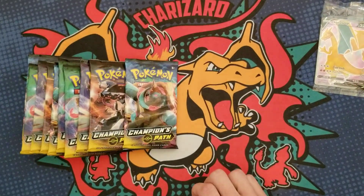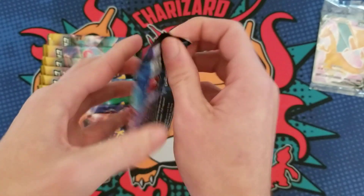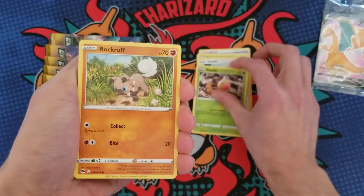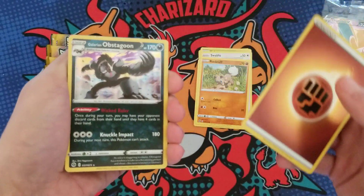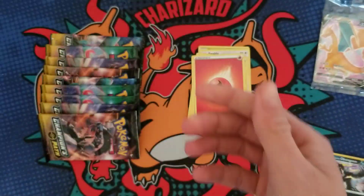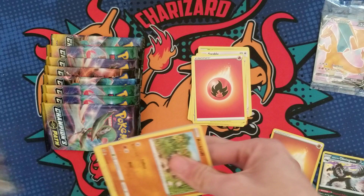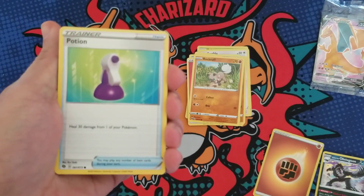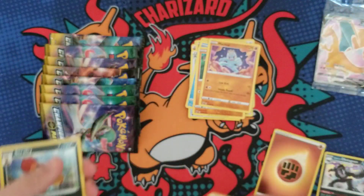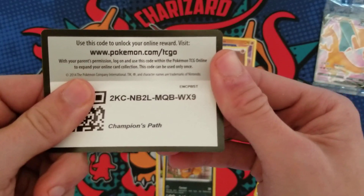Let's just get into the packs. I'm not expecting anything crazy, I just wanted this promo card. Starting off: Poké Ball, Kakuna, Swablu, Weedle, Rockruff — a Fighting Energy reverse holo and a Galarian Obstagoon. A nice little energy reverse holo. Probably the best reverse holo to pull out of Champion's Path is going to be an energy. I don't know off the top of my head any other reverse holos from this set that would be particularly desirable, unless you're collecting master sets — like Scrafty. The reverse holos in this set have a little bit of value because people need them for their sets.